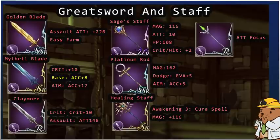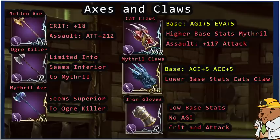I'd recommend awakening the Healing Staff to level 3 because you unlock a Cura spell. Its max magic caps at 116, which is pretty reasonable. It's going to be better than the staff or Iron Rod. The Iron Rod has some weird stats — it seems very attack-focused and not the most magic-focused staff. I'd jump from the normal staff right into the Healing Staff.